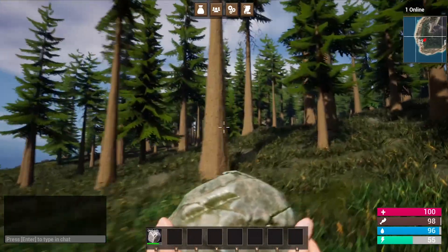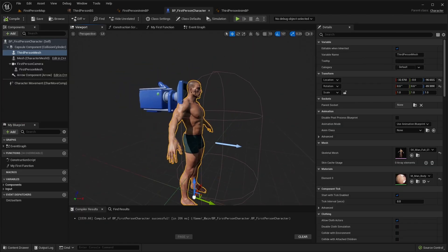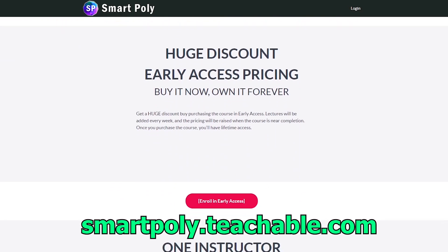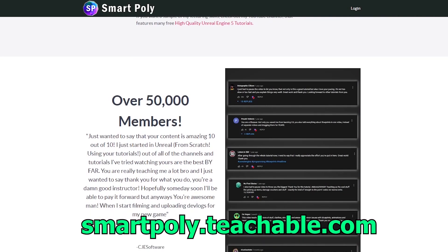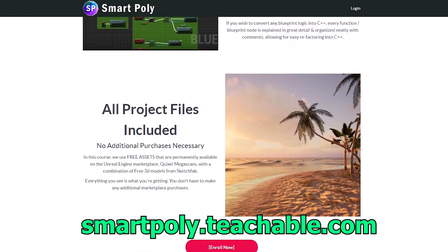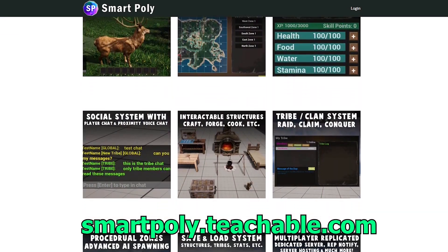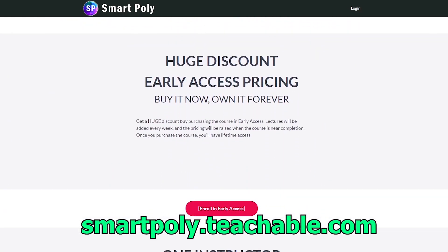This course was designed with beginners in mind, so if you are new to game development or Unreal Engine you can take this entire course. I walk you through step by step and explain the why behind what we're doing in each lecture. The course is currently in early access, so if you enroll today you'll get a big early access discount and access to all future lectures. The link is in the description or you can head over to smartpoly.teachable.com.